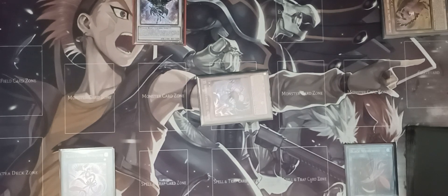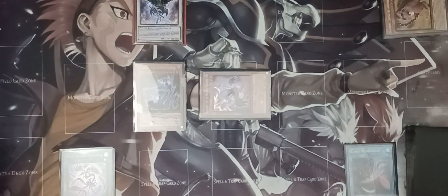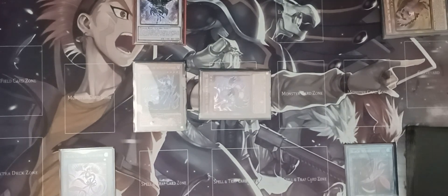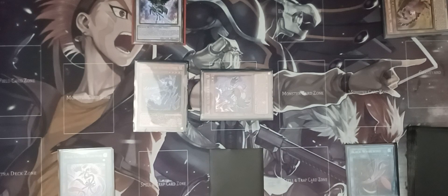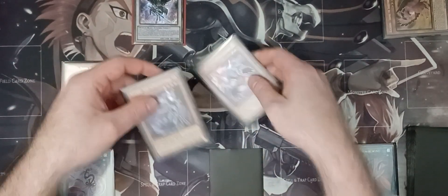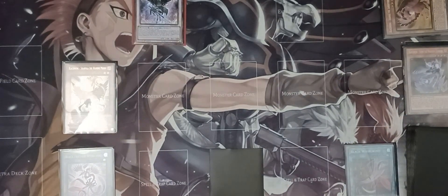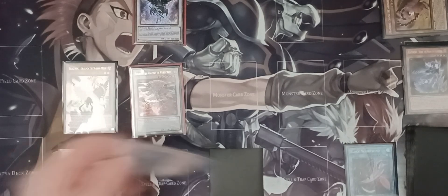Normal summon Sujri, then using Natham's effect search again — this time search Shangal and Twin Shadow. Set Twin Shadow and keep Shangal in your hand. Then special summon Shangal. Now take Sujri and Vata and synchro summon Borea Storm the Wicked Wind.